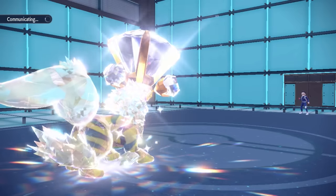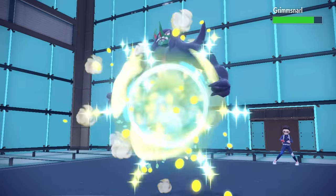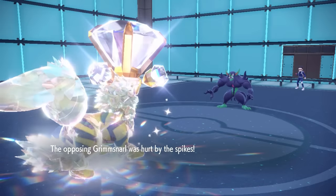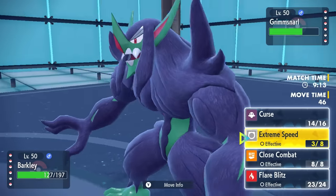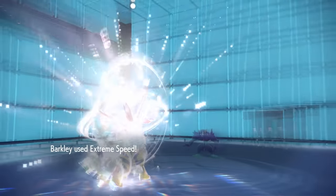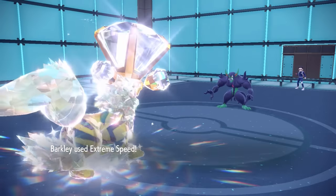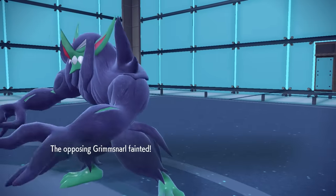Arcanine is absolutely going on a tear and still looking pretty solid in terms of health. I don't really know what their answer is going to be. They do still have Grimmsnarl who can set up screens or Parting Shot, but as they go into it, it turns out Prankster does not go before Extreme Speed. This speed is extreme — I'm able to go before they can Parting Shot or Reflect, and that takes care of the Grimmsnarl.